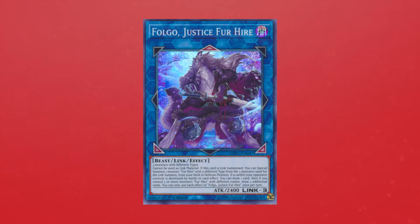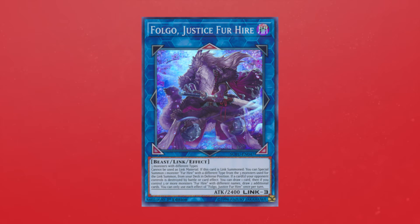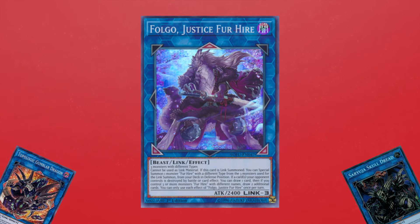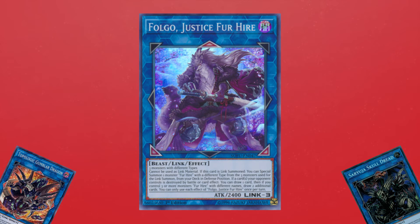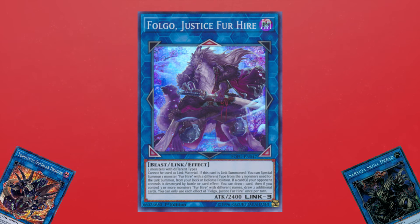However, there are some issues. To start with a smaller one, this card can't be used as link material. You might think that's not a big deal, but sometimes you'd want to go for a card like Gumblar or Saryuja — people do play Saryuja in this deck. Unfortunately, you can't summon those with this card. That said, it doesn't really matter that much, because you usually just want Folgo on the field to continuously draw you three cards every single turn. It's not a huge deal, but worth mentioning.